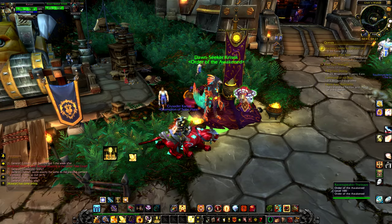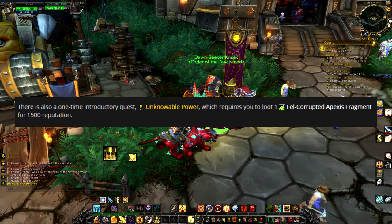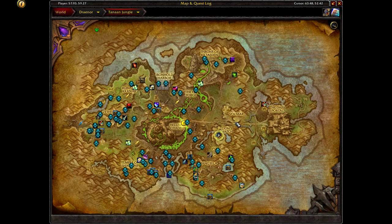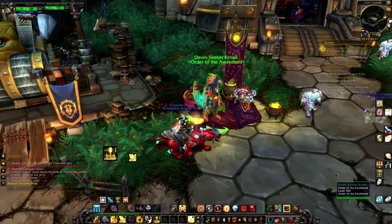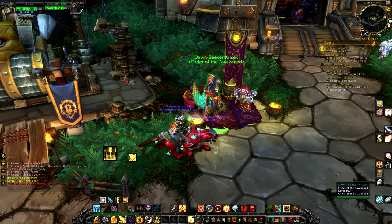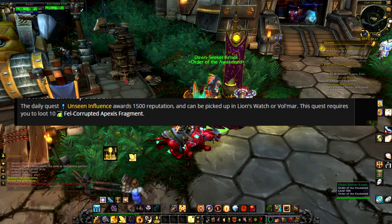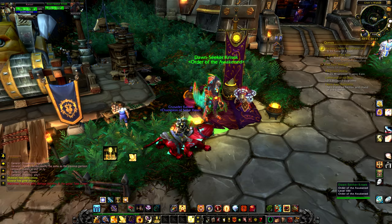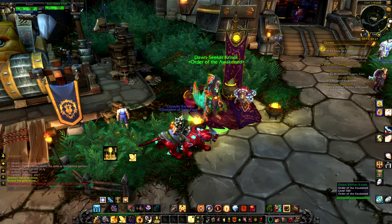There's only one real way to gain reputation with the Order of the Awakened. When you arrive you'll get an introductory quest called Unseen Influence, requiring you to gather one corrupted Apexis Crystal, which can be looted from any treasure. Hand that in and you'll gain 1500 reputation. After that you'll get a daily quest requiring 10 corrupted Apexis Crystals each day for another 1500 reputation. Getting to Exalted with this faction takes about four weeks if you do it every single day.